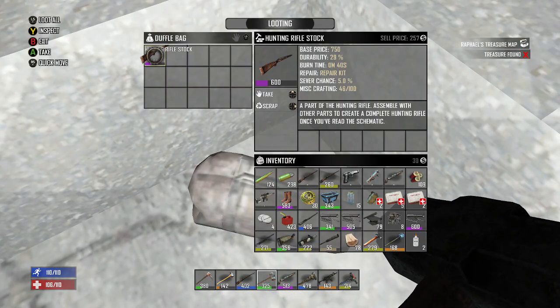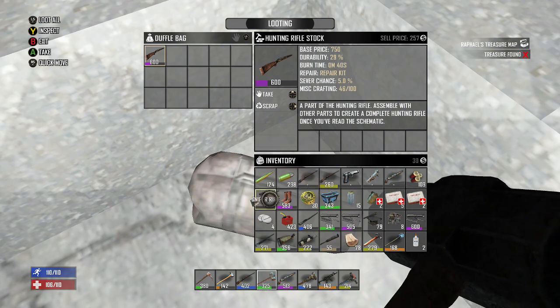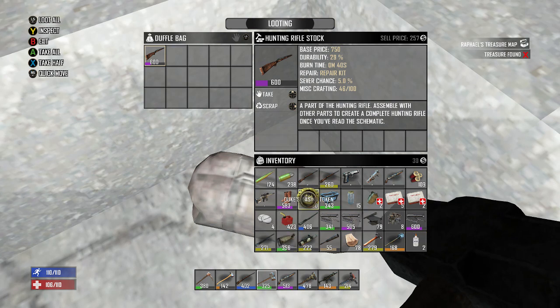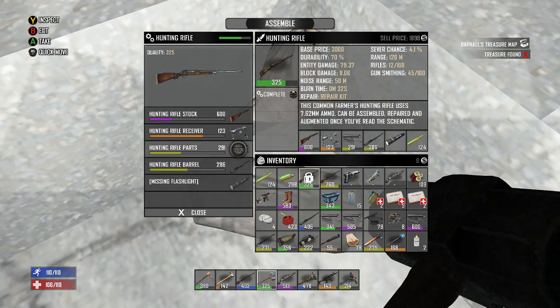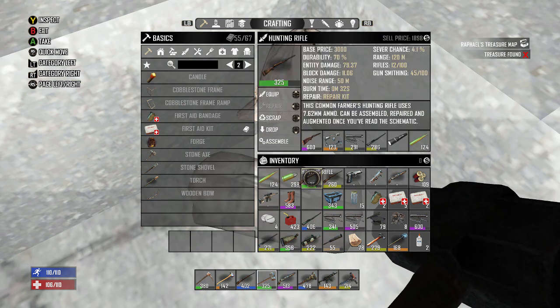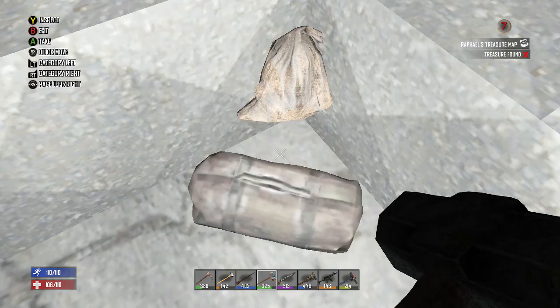There is a hunting rifle stock. Let's drop the 30 Dukes and take that because I think we need that for the hunting rifle we're crafting. Yep — now we have another hunting rifle, level 325, and that one sells for 1800. So we'll repair that and sell it.